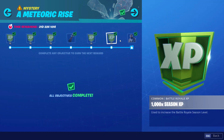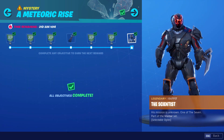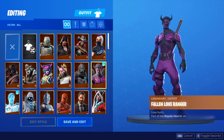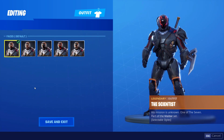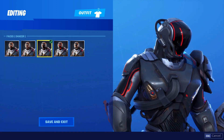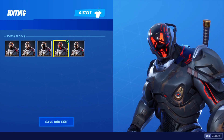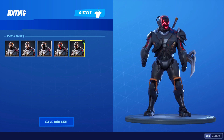Then we have 2,000 XP, and your final challenge reward is the Scientist skin. His mission is unknown — one of the seven, part of the Visitor set, with selectable styles. Let me show you those styles now. We have the normal face, then crosshair, then Dancer — I don't really understand that one — and then Glitch.